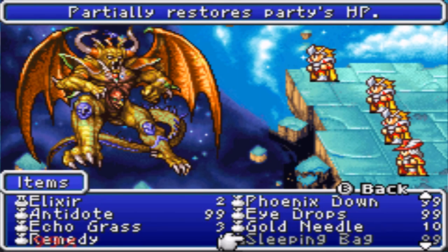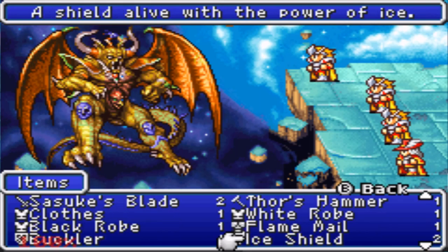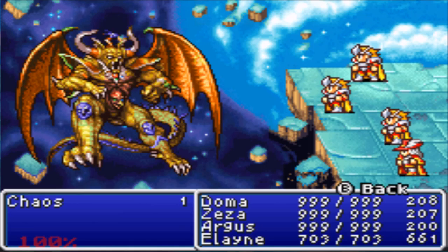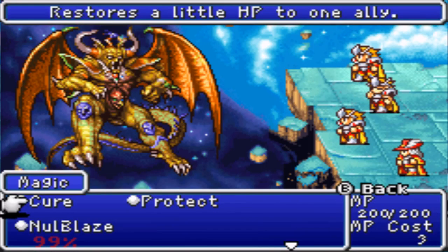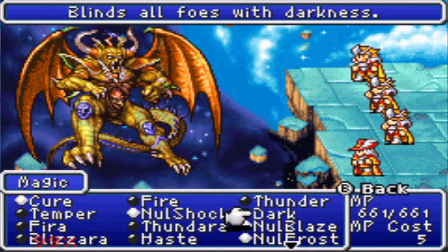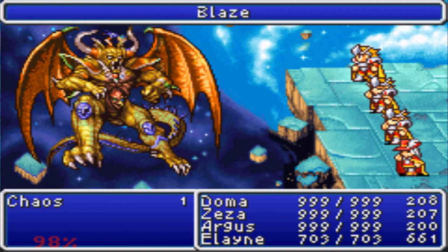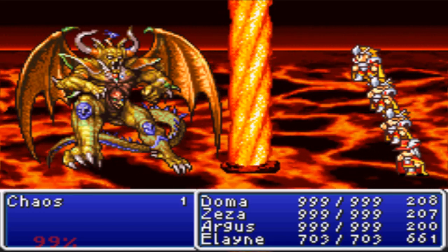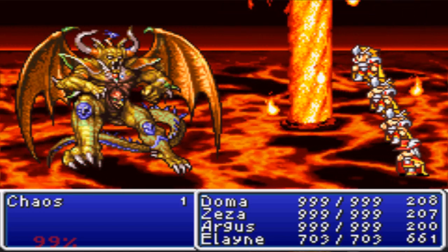First things first, we're going to go ahead and get my attacker ready. We'll switch up - we're going to cast no shock, no blaze, and no frost. Hopefully we'll get him off first. We do not. Not a great start, but we'll make good.